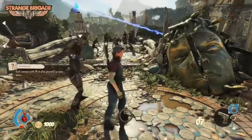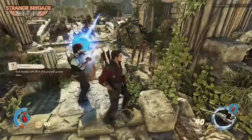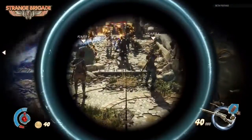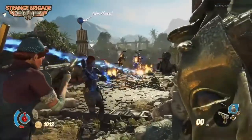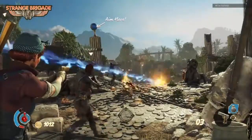Ghastly ghouls blocking the bridge — can they hold it against the Strange Brigade? This beam that's been used to activate the crystal and unlock the route here can also be turned on the enemies, and indeed your teammates if you're feeling that way inclined. You can see the players tag-teaming here — the guy firing the beam is setting them on fire, which softens them up for a bit of damage.